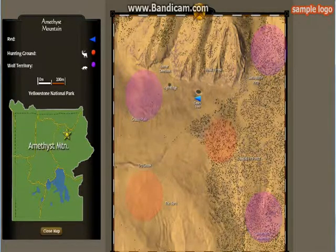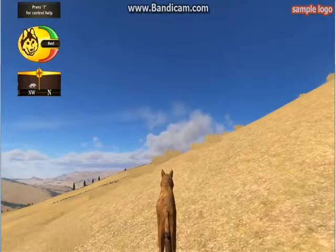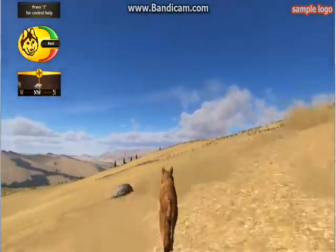Your goal is to get to meet a wolf at Grassy Plains, Soda Butte Vista, and Amethyst Mountain. After you do that, you'll get a little pop-up, and then you can find your mate. We'll start with the closest one, and hopefully there's a cute one.